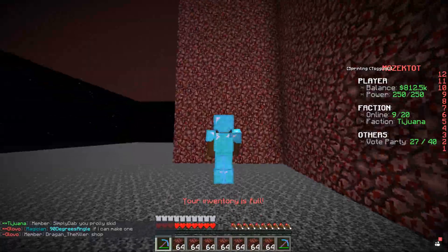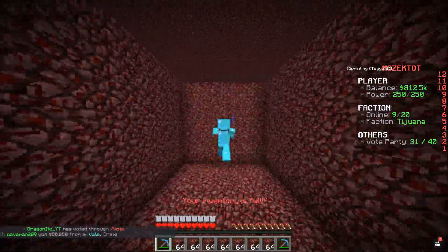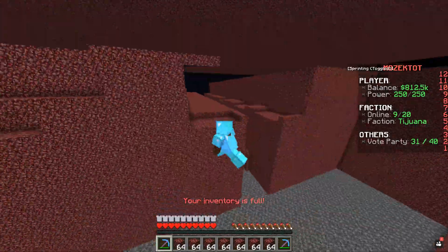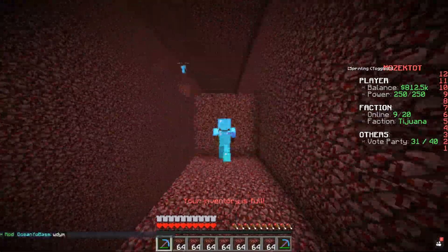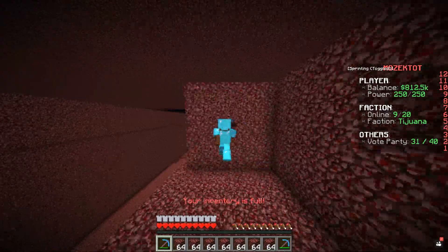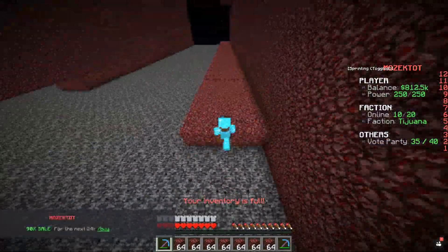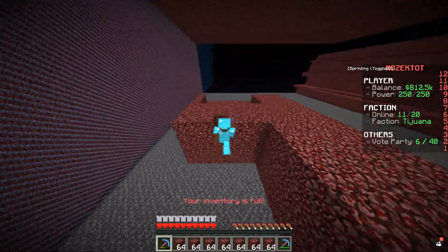Now that we have our money-making method set up, we are gonna go ahead and start doing some base work. First things first, we are gonna start trenching out this base area. Trenching is very important so people can't skip our walls and shoot from the bottom upwards towards the end of the base. We gotta make sure our walls reach bedrock, which means we gotta clear out all this netherrack around our base.